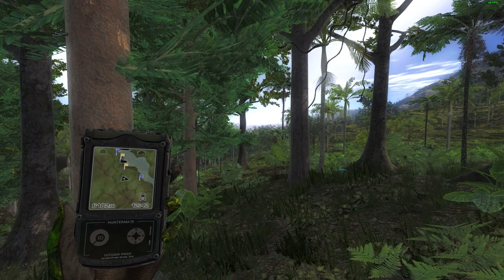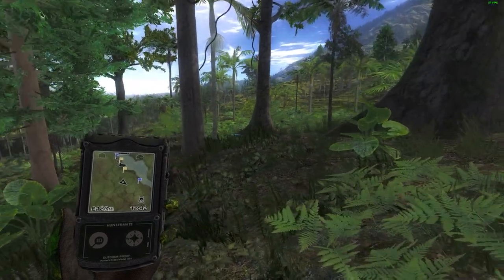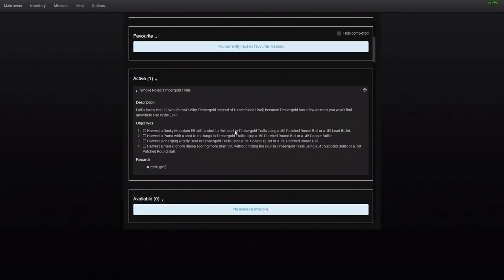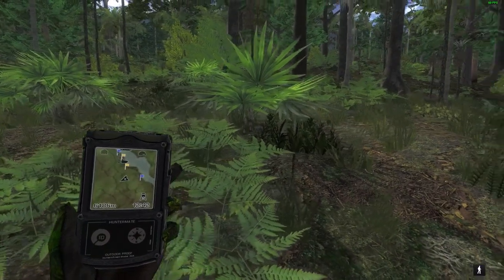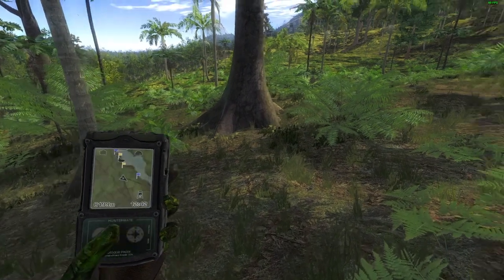That air sound effect is a double middle fingers to the screen. This isn't the worst mission I've ever had, but it did frustrate me a little bit. Right, well, there we go then — that's the mission done. Let's have a quick look at the next mission: Timberline Gold. Rocky Mountain elk shot to the heart, a puma shot to the lungs, a charging grizzly, and a male bighorn scoring at least 150 without hitting the skull — that's a weird objective component. This is definitely going to take a couple of days. Yes, right — that'll be the end of the video then. Thank you very much for watching, I hope you got some enjoyment out of it. Hopefully I'll see you in another one. Thank you again and goodbye!